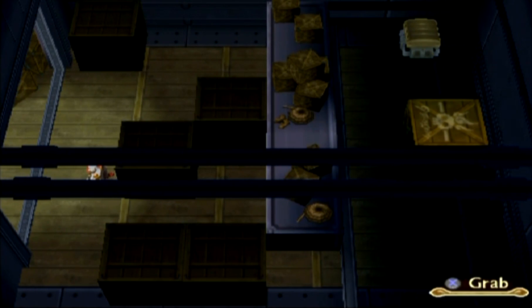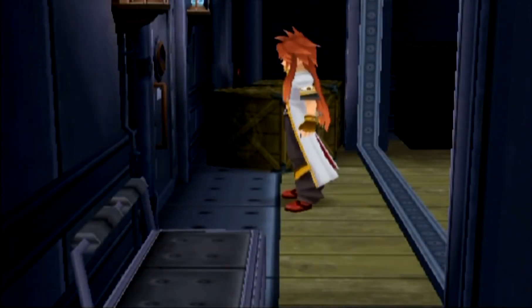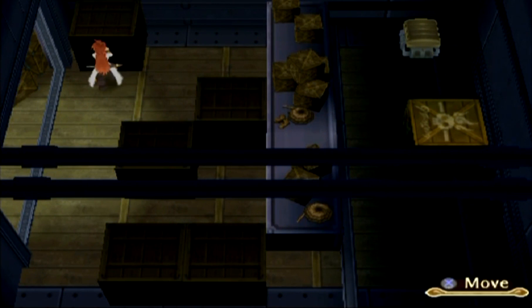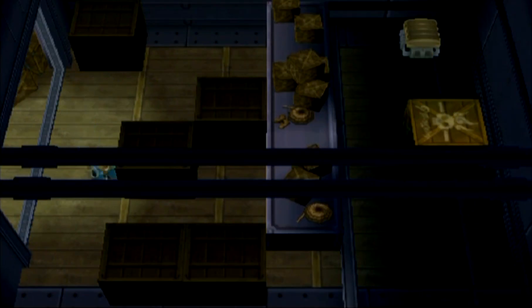We need to search the rooms around here. I sure hope nobody spots us. Honestly, I don't know if I got that scene before — when I did my notes for this I did get the scene then, and I'm not sure if I did it before or not. But we come down here to this room to the left and get all these treasure chests.